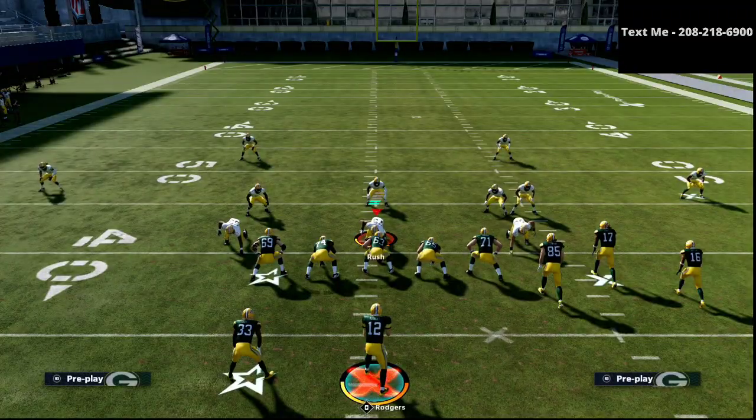Those are the top 5 passing plays in Madden 21. Let me know what your favorite passing concept is in Madden 21. If you want to get any of my guides on these offenses — whether it be U-Trips, Trips Tight End, Gun Bunch Tight End, or Gun Bunch — those are all going to be available for you in the description. Thanks for watching, and let me know if you have any questions.